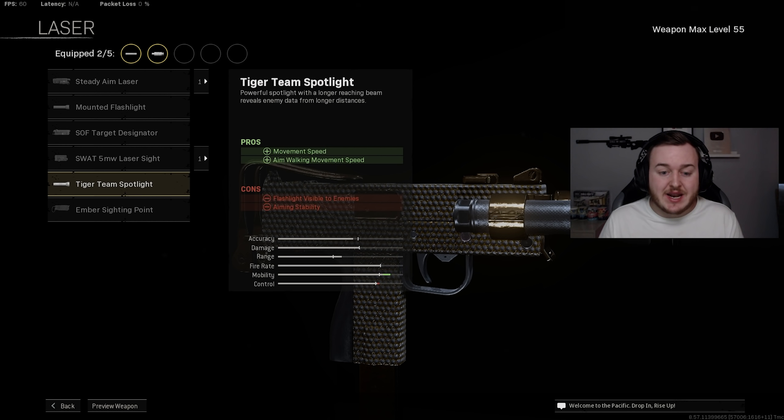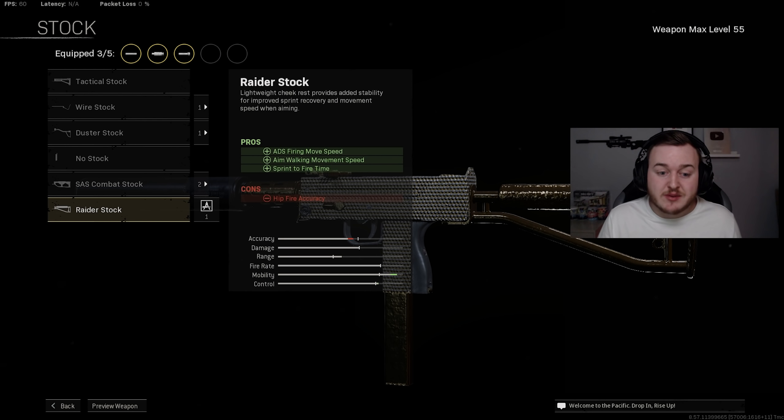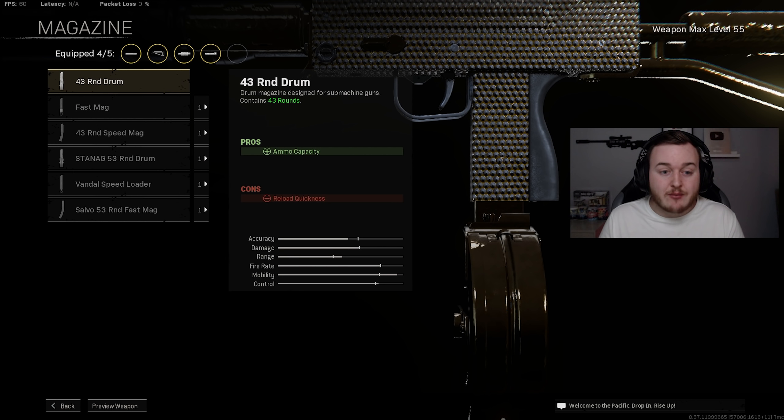For the laser we're adding the Tiger Team Spotlight for movement speed and aim walking movement speed — mobility is almost maxed out already. For the stock, the Raider Stock gives ADS firing move speed, aim walking movement speed, and sprint-to-fire speed, keeping us very aggressive. Finally, for the magazine I'm going with the 43-round drum instead of the 53-round drum to avoid losing ADS speed and reload quickness — it still reloads fast enough.